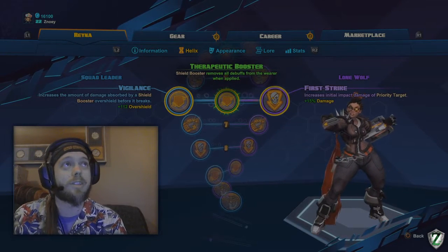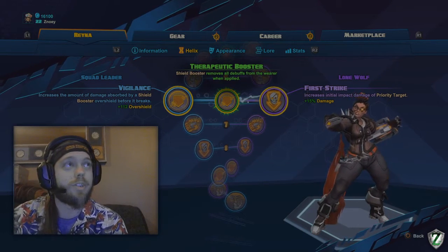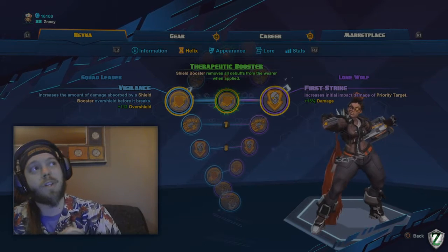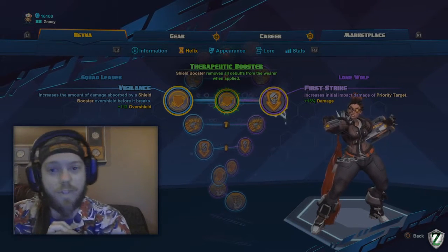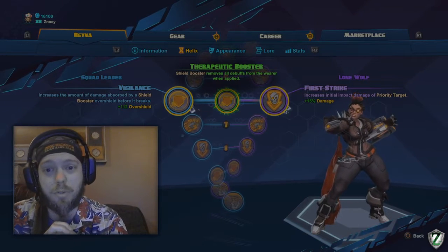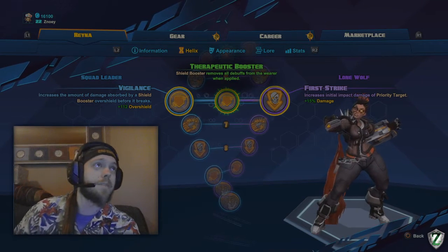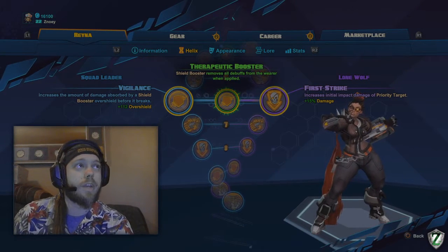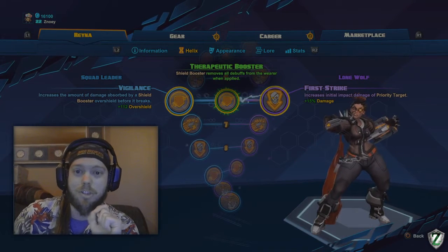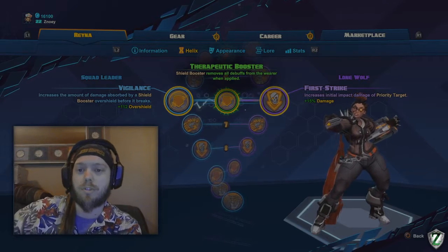For level 6, Vigilance is my choice — it increases the amount of damage absorbed by the shield. I wish First Strike were better, but the real damage doesn't come from your Priority Strike shot. It actually comes from pulsing them afterwards with all your homing shots. Your real damage comes from repeatedly hitting them with pulse shots and boosting your friend's shield.